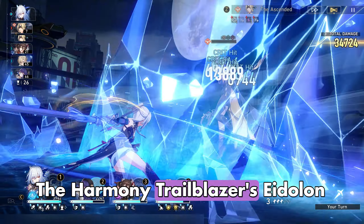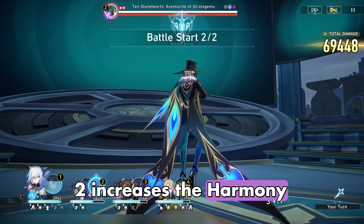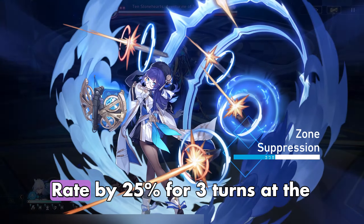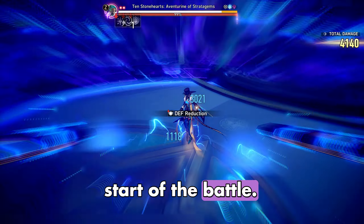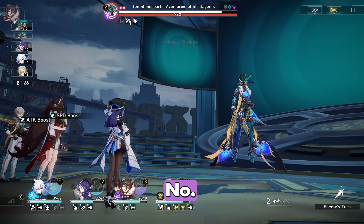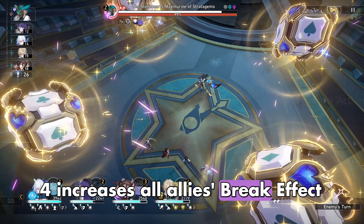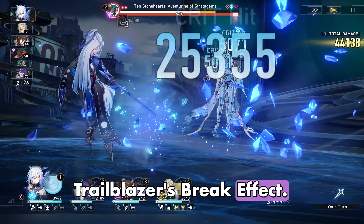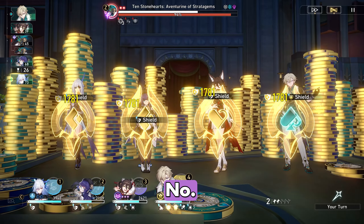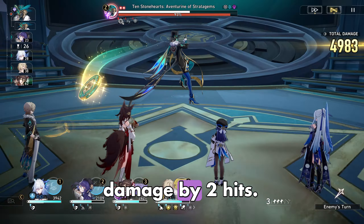Eidolon 2 increases the Harmony Trailblazer's Energy Regeneration Rate by 25% for three turns at the start of battle. Eidolon 4 increases all allies' Break Effect by 15% of the Harmony Trailblazer's Break Effect. Eidolon 6 increases the skill's additional damage by two hits.